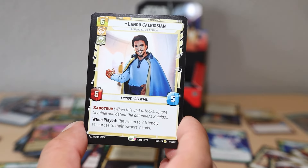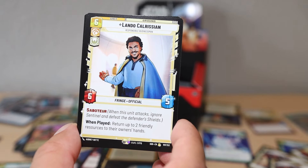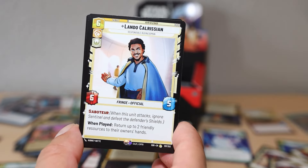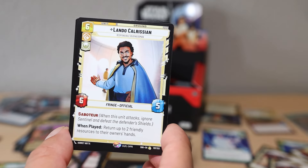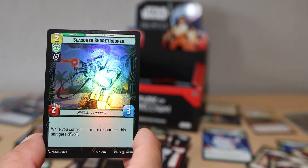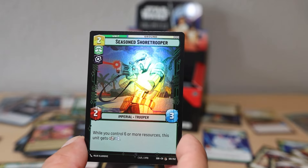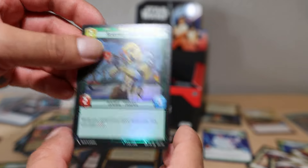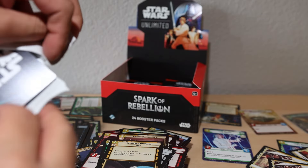I love that - Saboteur is actually good. Sentinel is literally Taunt from Hearthstone and Saboteur just ignores it. 'On attack, return two friendly resources to their owner's hands.' That one seems potentially good. Seasoned Shoretrooper - I love the shoretroopers from Rogue One, some of my favorite troopers. I don't know why, I just love the entire Battle of Scarif to be honest. Just too good!